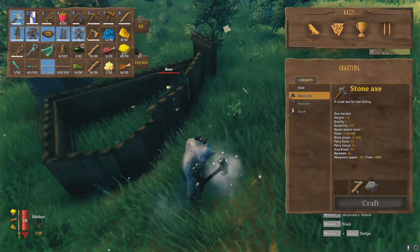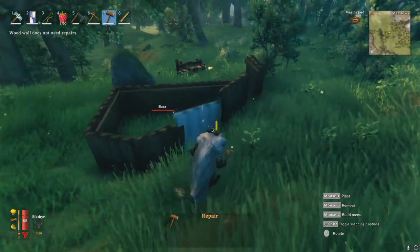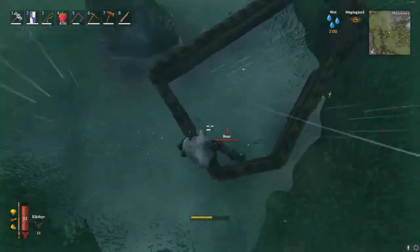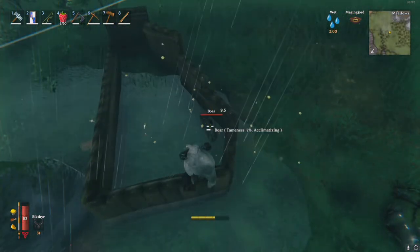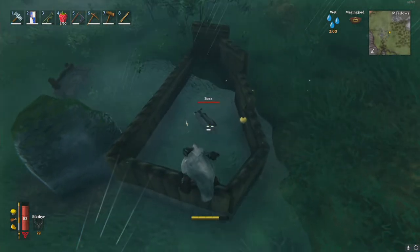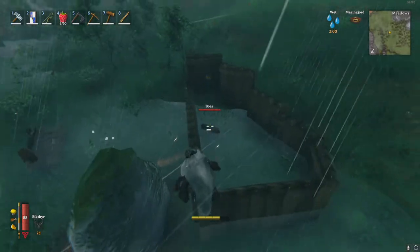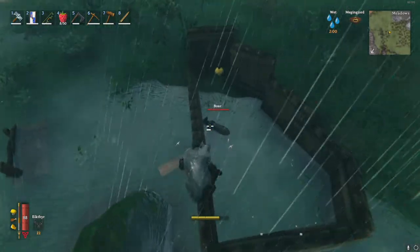You can see the taming process is ongoing when you see yellow hearts coming out of your boar. You can see the percentage of the taming by getting close and mousing over the boar. One percentage takes about 15 seconds, so the whole taming process will take 25 minutes to complete.